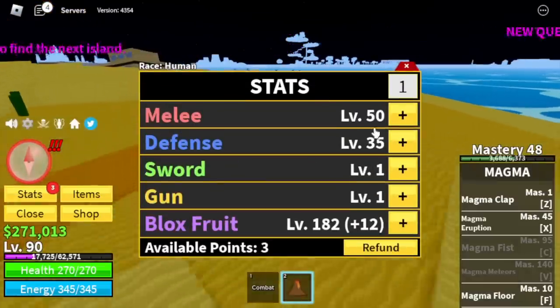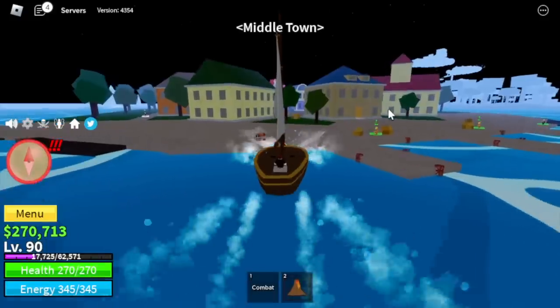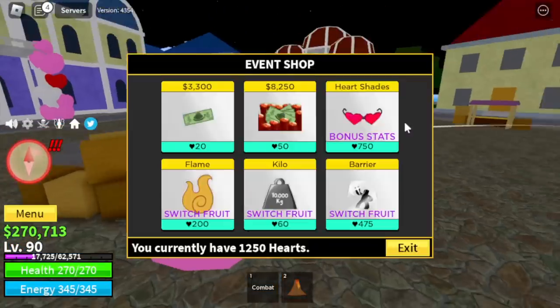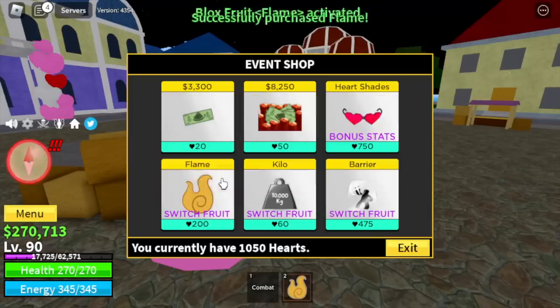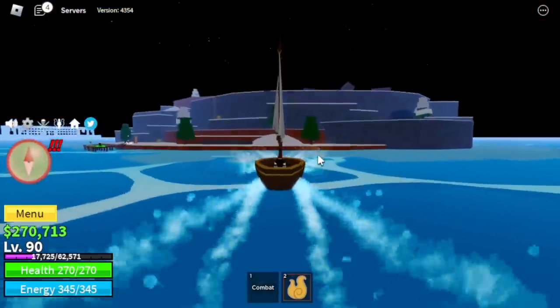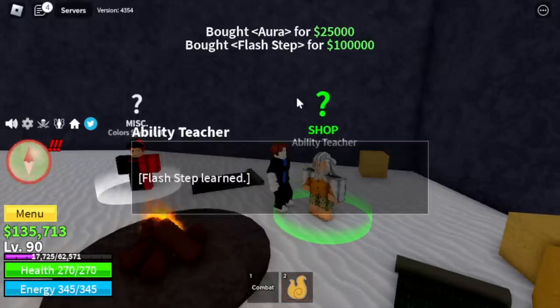Stats: melee 50, defense 35, blocks 0, fruits 182. Back to the middle town for our next fruit — check that out, hard shades, but we're not gonna buy that. We're gonna focus on fruits, and that is the flame fruit.